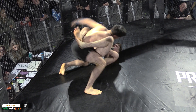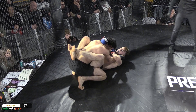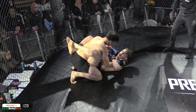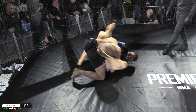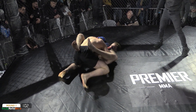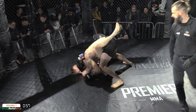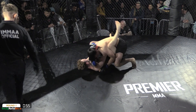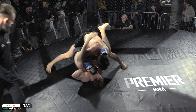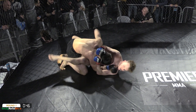Liking what I'm seeing so far from Scully. He's managing good wrist control and pulling down on the back of the head to break his opponent's posture, giving himself a good base from which to start those attacks. Zubairaev lands a heavy shot from the top. Scully moving the hips though, toying with the idea of spinning for an arm lock. He's got the foot on the hip and is incrementally climbing.